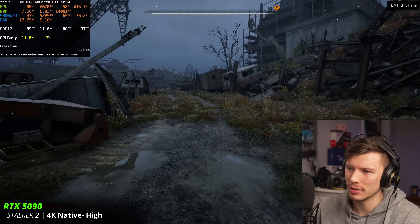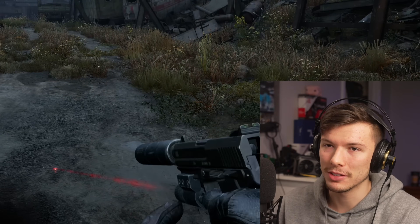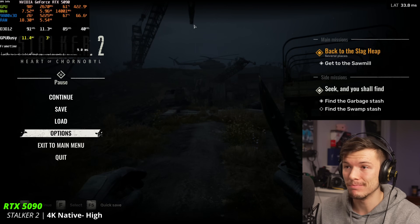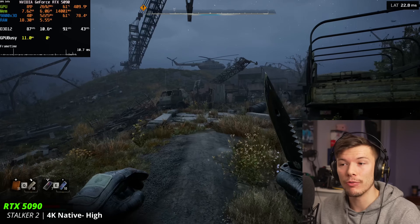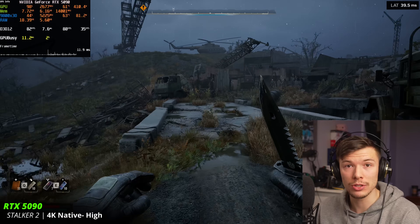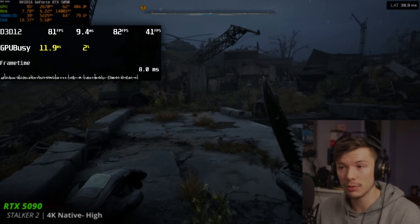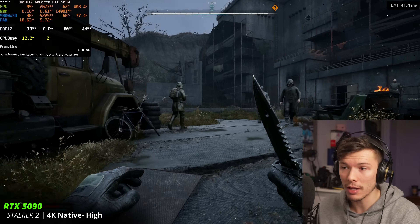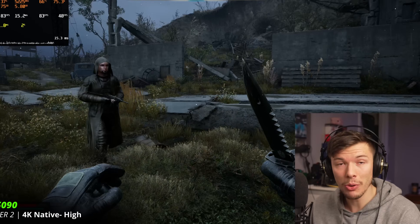In Stalker 2 at 4K on high settings, because the 5090 is so fast and this game uses your CPU so heavily, you can see we're getting a little bit CPU limited — up at two to three percent, especially as we come to the city area. So how bad does it get on lower tier CPUs?